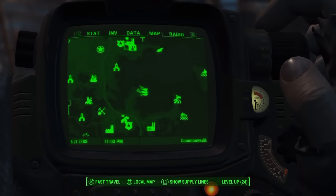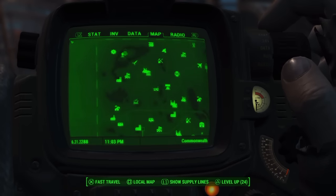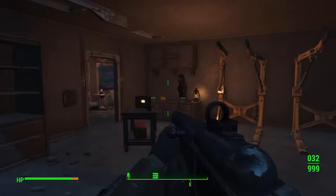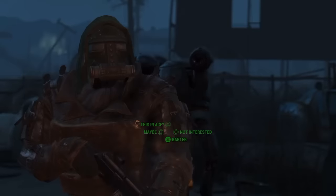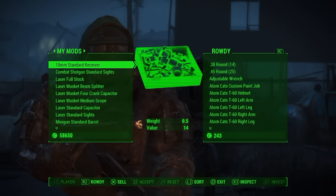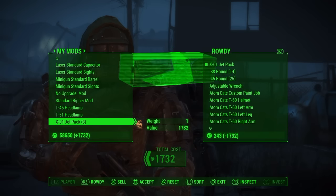What's up guys, it's Gliss Gaming here. In today's video I have an unlimited fusion cores method which is easy to do. First of all, what you want to do is go over to this location which is the Atom Cat's garage. Walk over into the garage and Rowdy will be there — she is a trader. Throughout the whole map she will have the most fusion cores because this is a power armor garage.